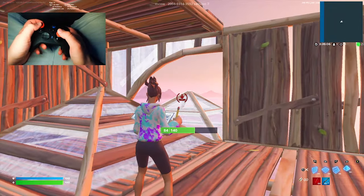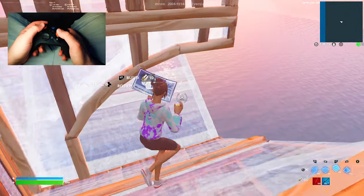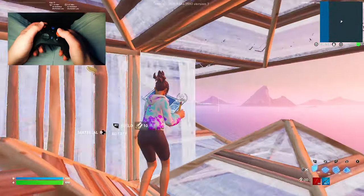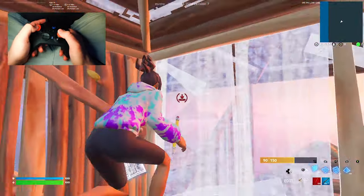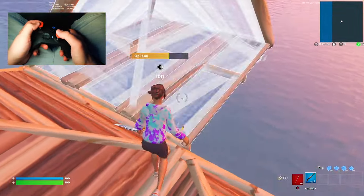If you have an opponent and you play from a distance like this, you can completely cut them off by building your own wall instead of resetting the one you edited through. This will help you stay 100% in control of the fight. Especially with the SMG meta, it's really important to play from distance and create space between you and your opponent.